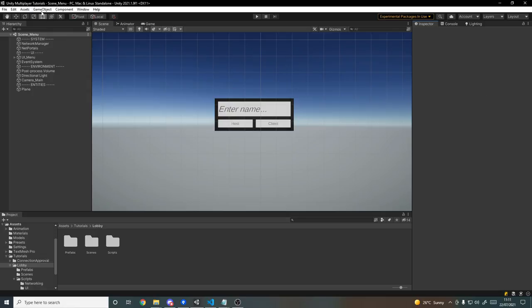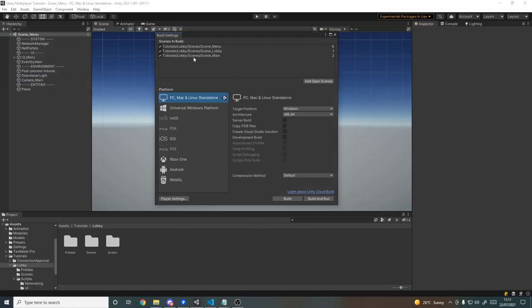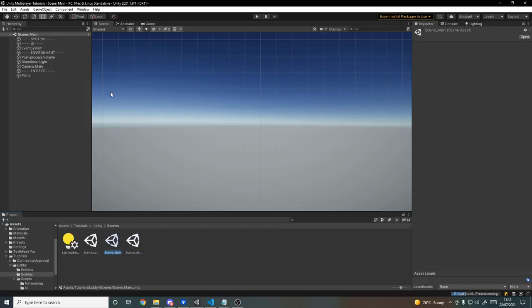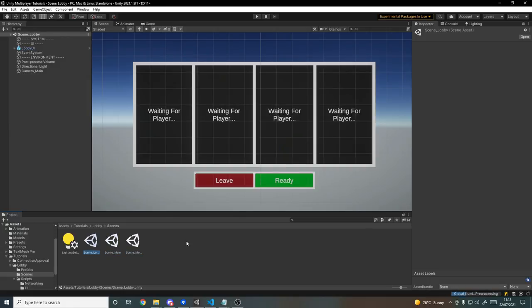We have three scenes: a menu scene, a lobby scene, and the main scene where gameplay takes place. Here's the main menu, the lobby, and the actual gameplay scene which currently has nothing in it — we'll be moving on to that next time. Right now we just need a main menu and a lobby.